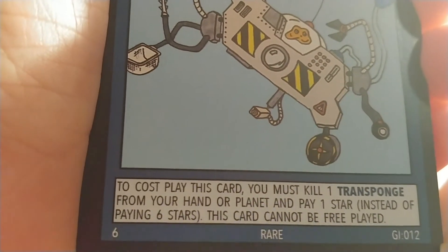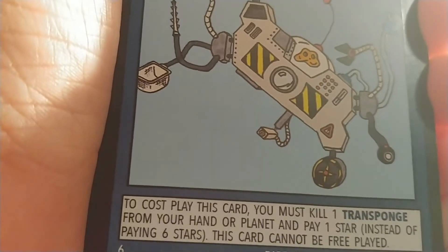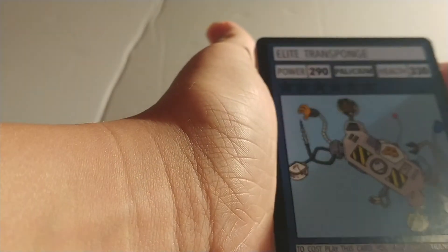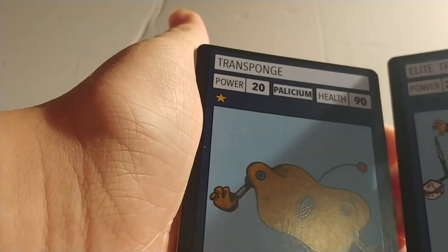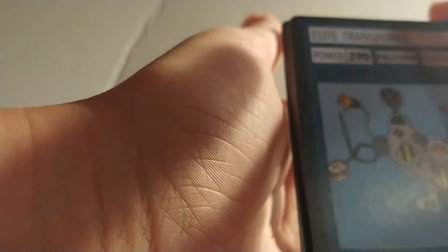I'll be reading the description of what ability each card has. The elite versions are better versions and they also have an ability. Most of the time you must kill the lower version of the elite to play it. To cosplay the Elite Trans Sponge, you must kill one Trans Sponge from your hand or planet and pay one star instead of paying six stars. This card cannot be free played.